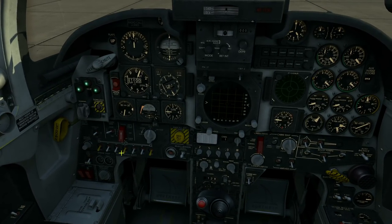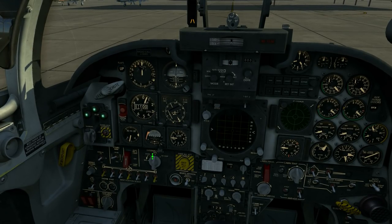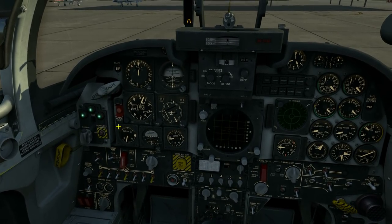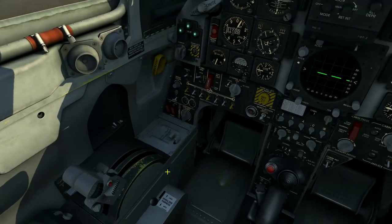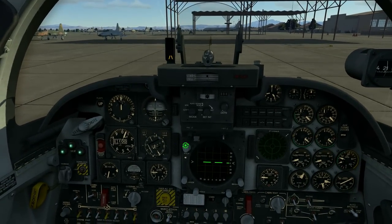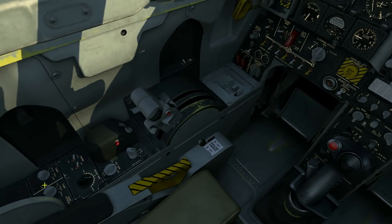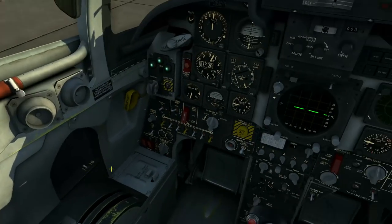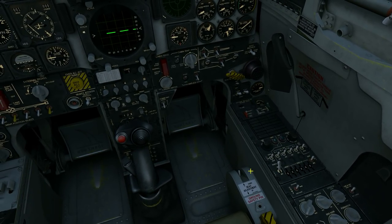These are our weapon controls - we will deal with them while in flight. Up here we will uncage our standby ADI - there it is, uncaged. Gear panel - nothing to do right now. Radar - we can set it to standby already. Watch out: do not set it to operating while on the ground. Any ground personnel standing in front of your aircraft might get sick because of the radiation from your radar. Pitch and yaw dampers - we will activate them. Chaff and flare dispensers - we will activate them too.